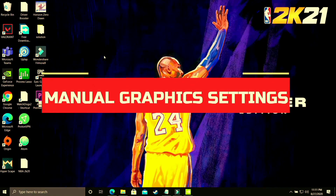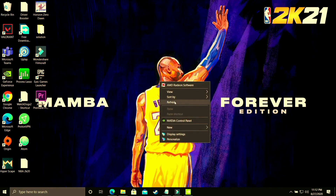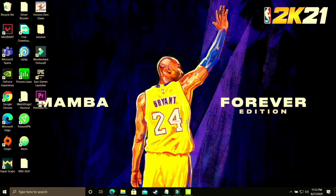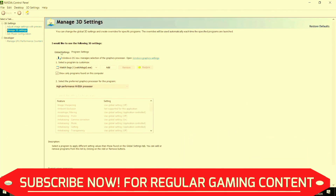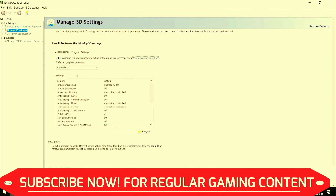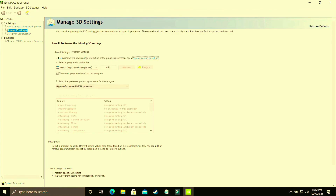This step is specifically for users who cannot change graphics settings in Windows 10 because they have an earlier version or Windows 7. Right-click on your desktop and go to the Nvidia Control Panel. If you have an AMD dedicated graphics card, go to AMD Settings instead. Make sure you are in Program Settings and not Global Settings — they are two different things. I've made a separate video for best global settings for the Nvidia Control Panel, which I'll link in the description.